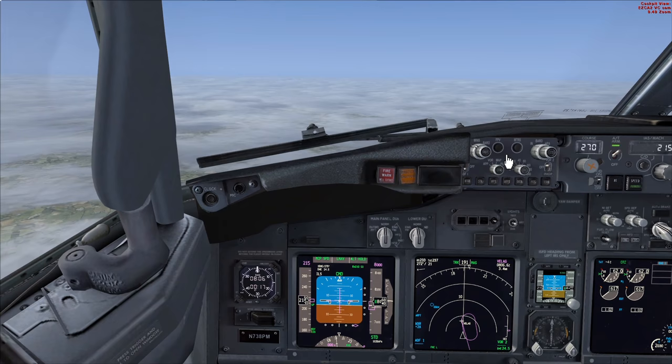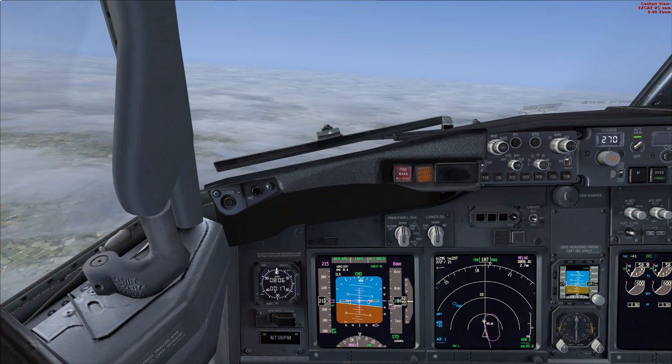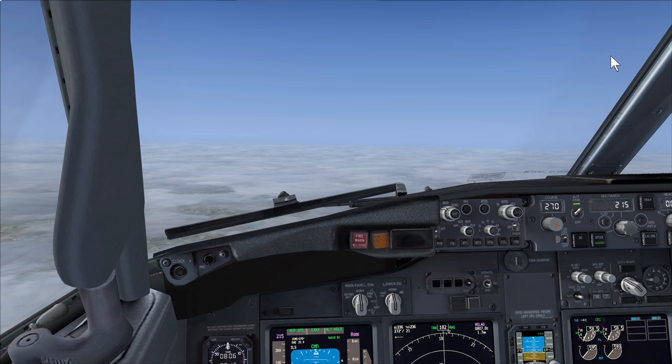Number one, the aircraft has to be qualified. The 737 in a nutshell has all the equipment required, but if there was a problem with one of the systems we'd have to check the MEL - the Minimum Equipment List - to ensure that any downgraded equipment doesn't affect its ability to do a Category 2 or 3 ILS. For example, if the window wipers don't work, you can't do a Cat 3 ILS.